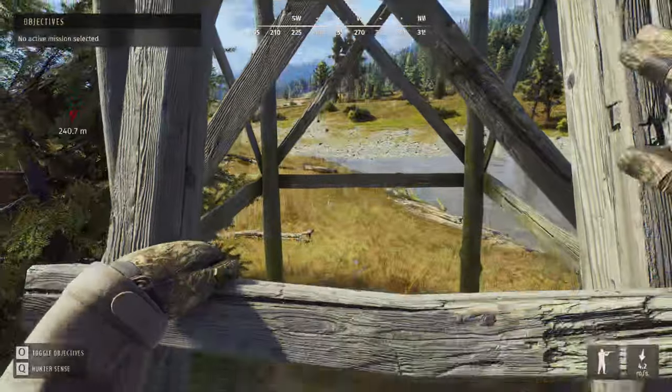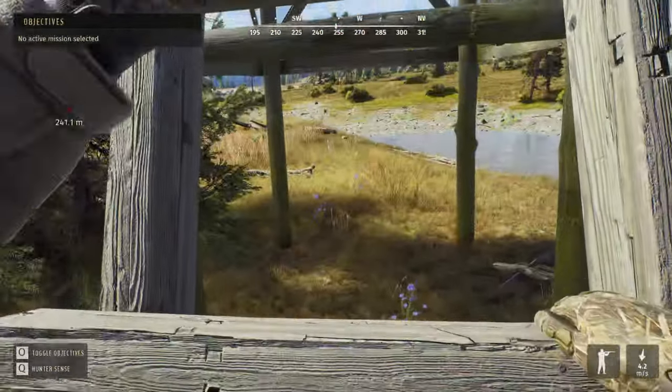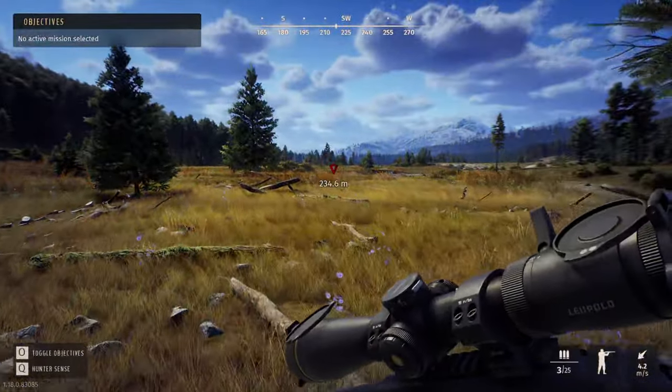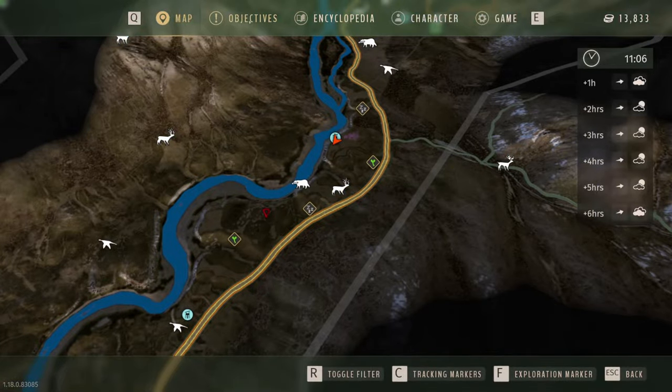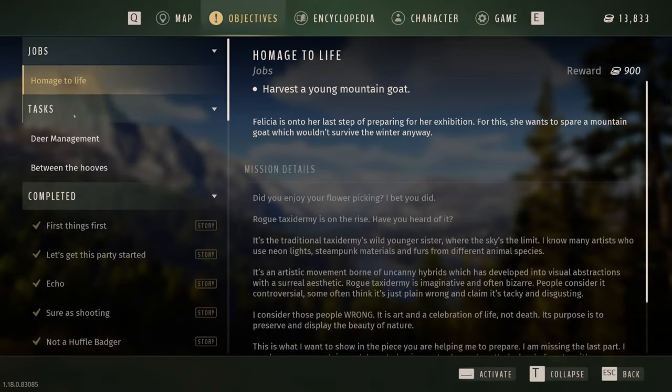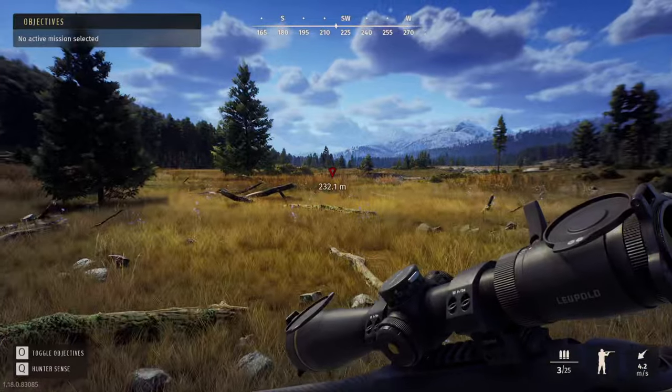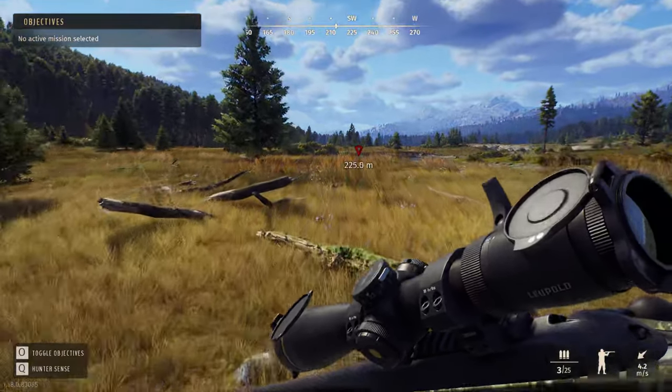So much for hunting five-stars - looks like we're back to herd management. I wonder if this is going to count towards my herd management mission - it's still zero out of five low fitness bucks. I think they were muleys though. Let me check the objectives - yeah, deer management for muleys. So this won't count, this is a whitetail, but it had to be done.